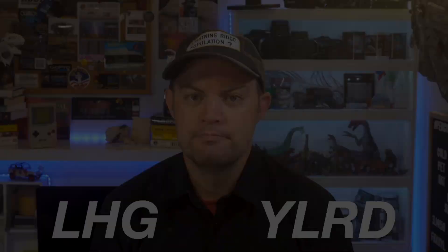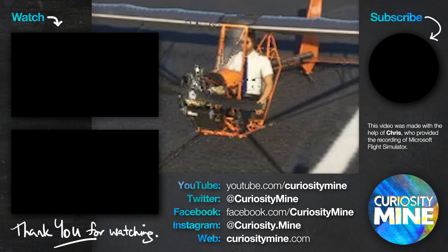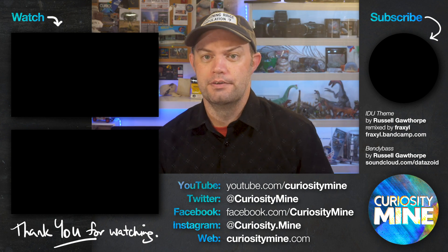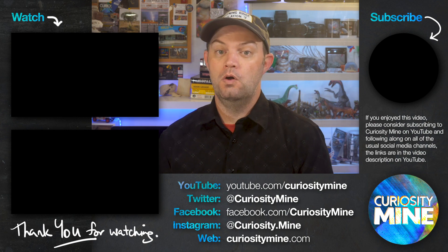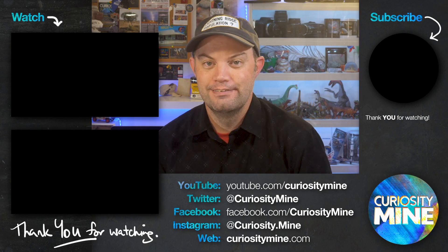If you want to fly a plane over a virtual version of Lightning Ridge with all of the wrong buildings in it, grab yourself a copy of Microsoft Flight Simulator and head to Lightning Ridge. The airport code is either Lima Hotel Golf or Yankee Lima Romeo Delta. This video was made with the help of Chris, who kindly recorded the flight. Literally could not have made this video without you, Chris. If you enjoyed this video, please consider subscribing to Curiosity Mine on YouTube and following along on the usual social media channels. Thank you for watching.